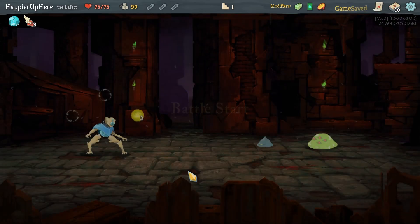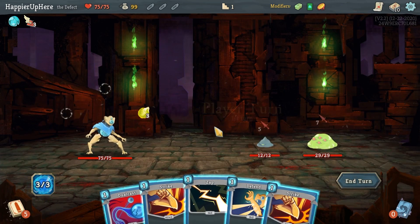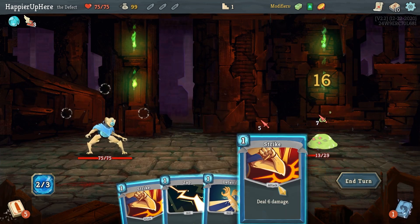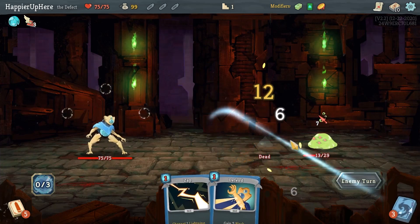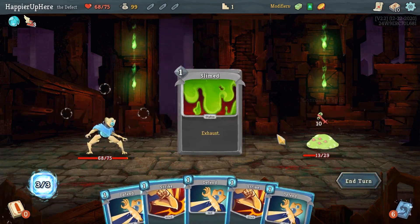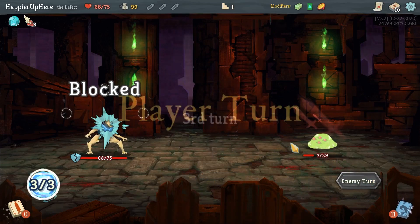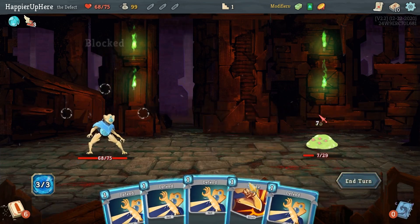My plan is to go on this path with three to five question mark rooms, then head to this elite, and if my deck is strong enough, jump over once — probably here — because then I have a regular fight afterward to make sure I lose enough HP for the Hexaghost. Let's start off with Dual Cast. I'll attack the front line to take five less damage.